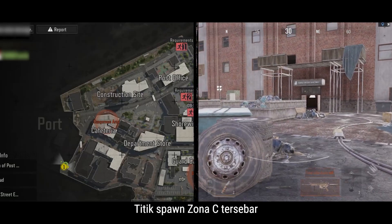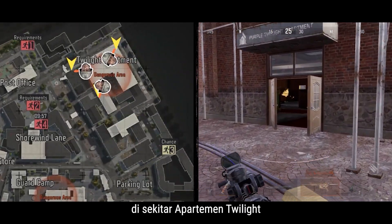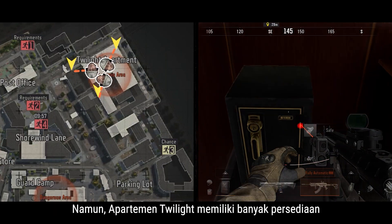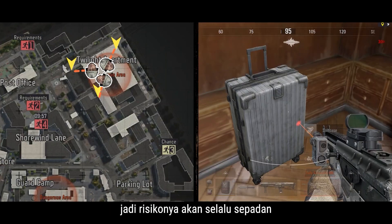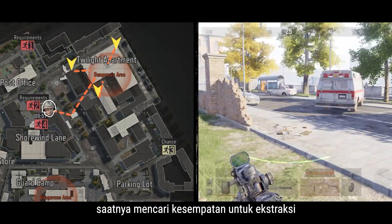On the eastern side of the map, Zone C spawn points are scattered around Twilight Apartment. Clashes are likely to break out once the raid starts, but Twilight Apartment has plenty of supplies, so it's always worth the risk. Once you're done looting there, it's time to find a chance to extract.